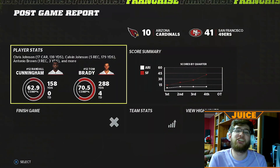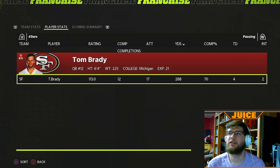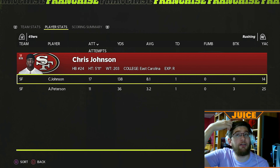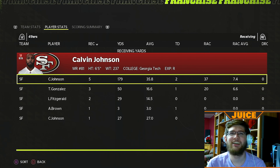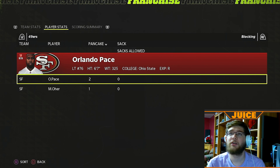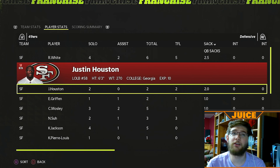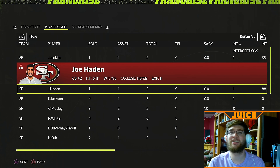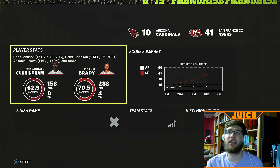We just eat W's. Tom Brady — 288 yards, four touchdowns, two interceptions, 12 of 17. Chris Johnson — 17 carries, 138 yards, touchdown. Adrian Peterson — 11 carries, 36 yards, and a touchdown. Calvin Johnson — another 100-plus yard day, 179 yards, two touchdowns. Tony Gonzalez and Antonio Brown both had touchdowns. On defense, Reggie White came to play — two and a half sacks for him. Two sacks for Justin Houston, one for Everson Griffin, one for CJ Mosley, and a half for Ndamukong Suh. We picked off Randall Cunningham three times — Janoris Jenkins, Joe Hayden, and Kareem Jackson. Mason Crosby missed an extra point, which frustrates me. That's going to be the game — 8-0.